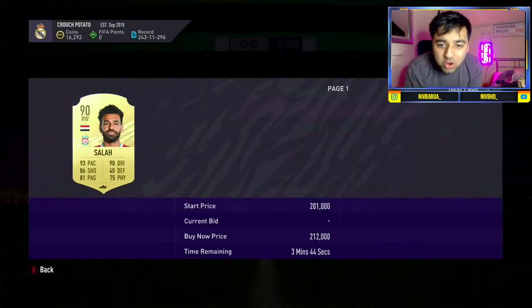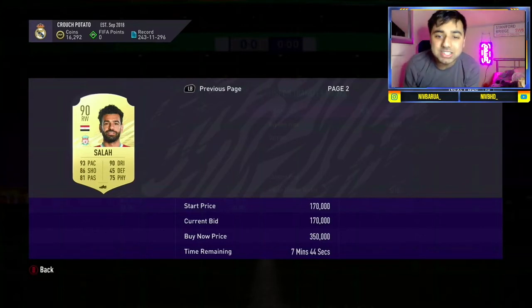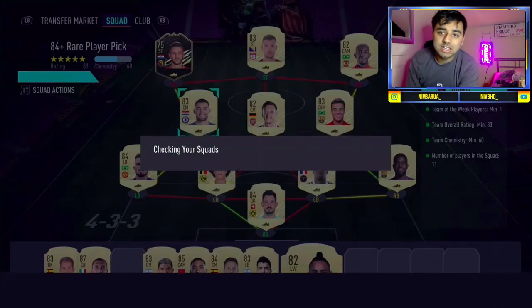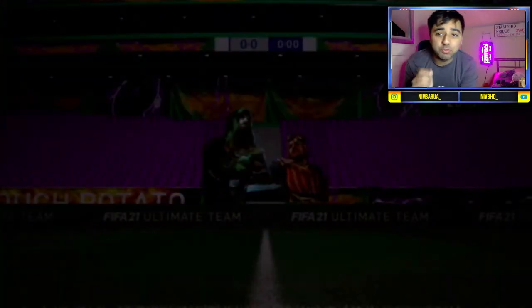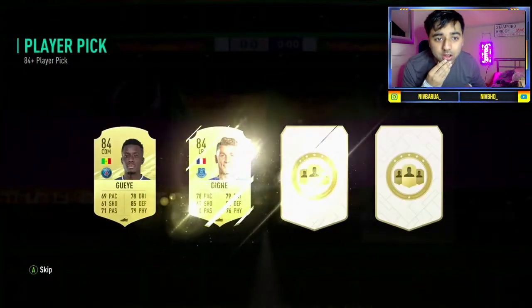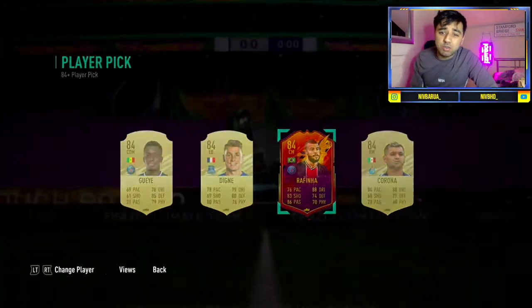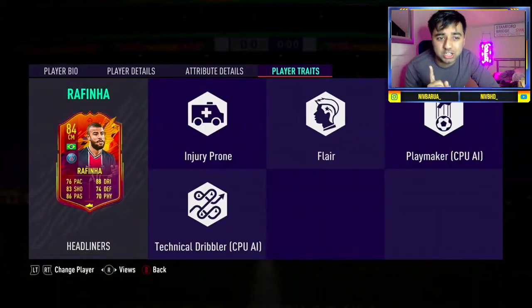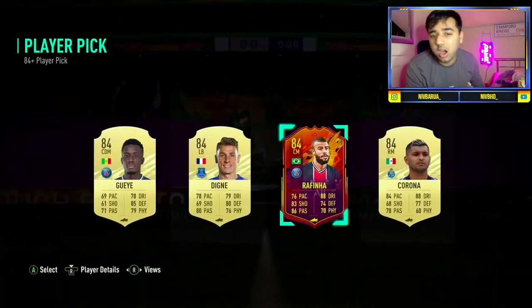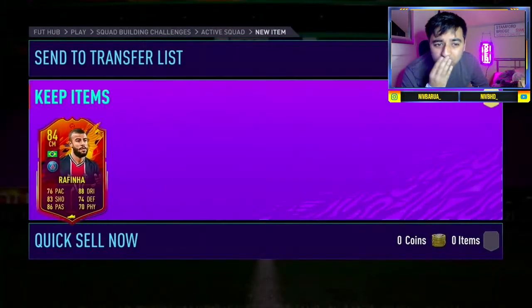I don't know how much he is at the moment — going for 200k? Oh my god, that is so good, Muhammad Salah, unbelievable! We've got one more — we submit the 84 plus rare player pick which is massive. Here we go — who are we gonna get? Rafinha! That's not bad. Rafinha and Corona — Rafinha is alright actually because he can get upgraded.